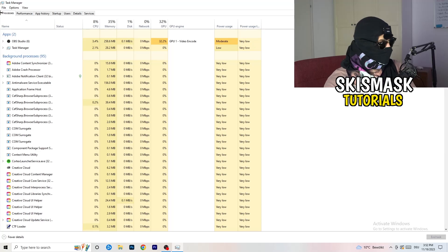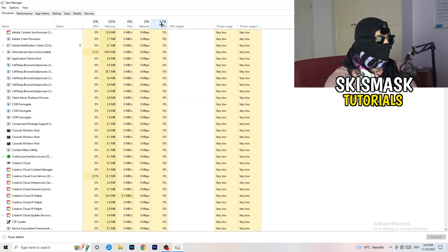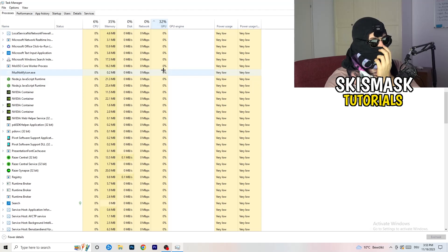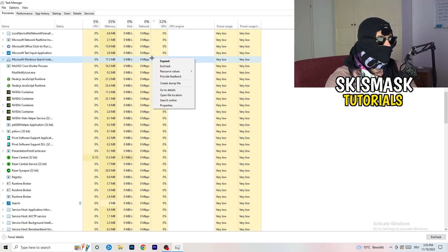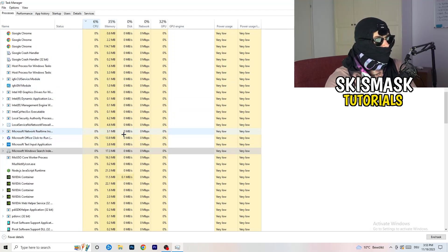Click on Processes. You'll see Applications and Background Processes with CPU and GPU columns. Click on GPU first to see which program is using the most GPU, then right-click any non-Windows program using too much and click 'End task'. Next click on CPU and do the same — find programs using too much CPU, right-click, and end the task. Once finished, close Task Manager.